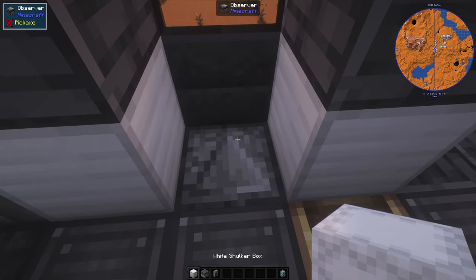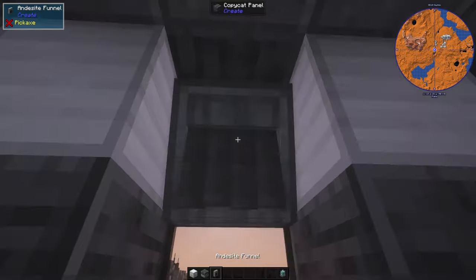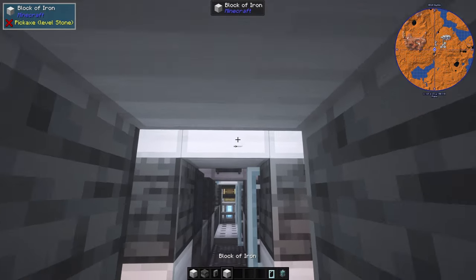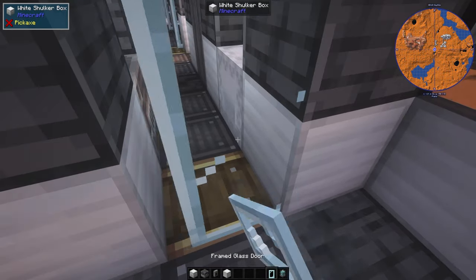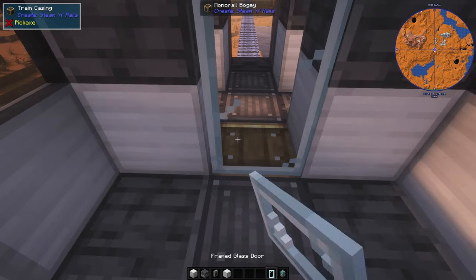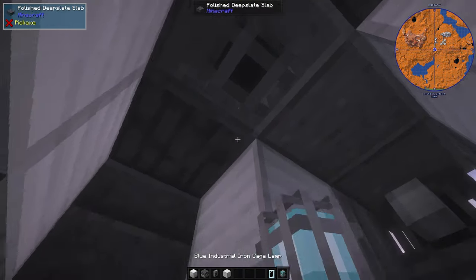Now the interior here — this would be a small locker area. Lighting up the entrance.